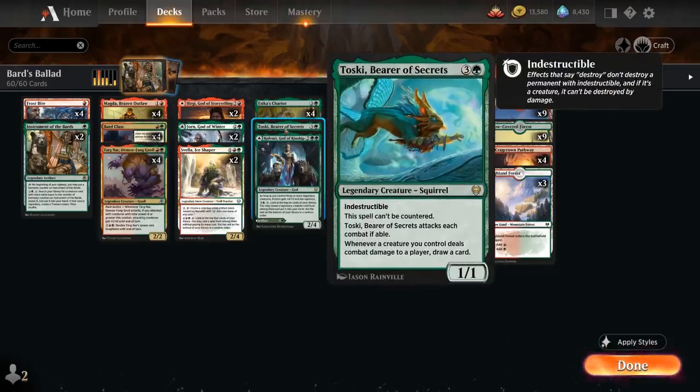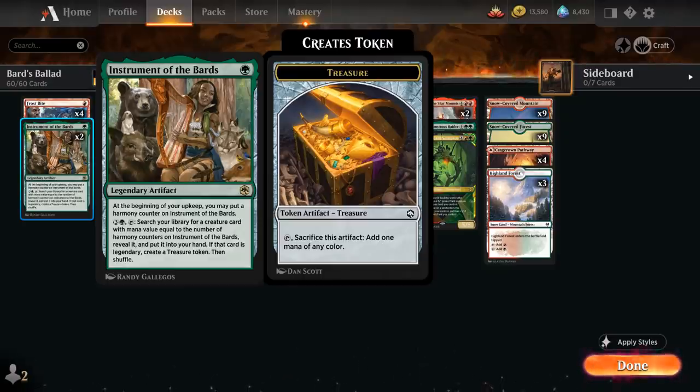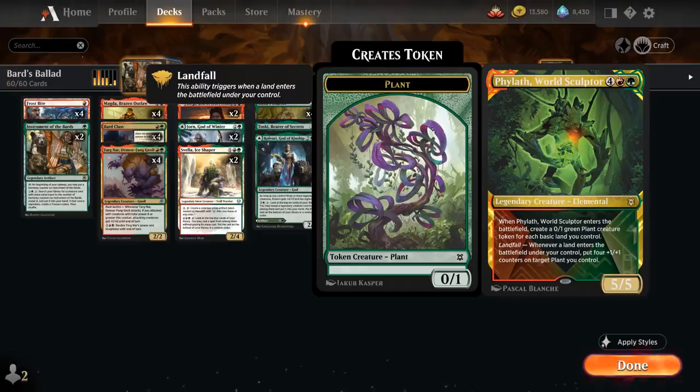We have a one-off copy of Toski, Bearer of Secrets — a 4-mana 1/1 legendary squirrel with Indestructible that can't be countered but must attack each combat. Whenever a creature we control deals combat damage to a player, we draw a card — great with the tokens from Isika's Chariot. We also have Ashaya, Soul of the Wilds at 5 mana, a Star/Star whose power and toughness equal the number of lands we control, and non-token creatures we control are forests in addition to their other types. At 6 mana — the number we eventually want on our Instrument — we have a one-off Phylath World Sculptor, a 5/5 legendary elemental that makes 0/1 green plant tokens for each basic land we control, and with Landfall puts 4 +1/+1 counters on a target plant whenever a land enters.